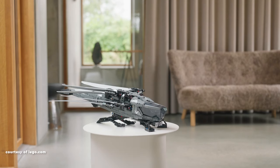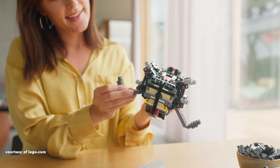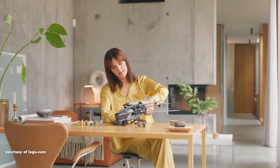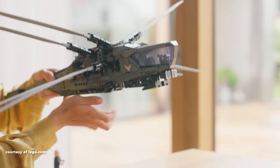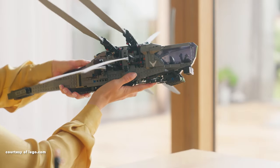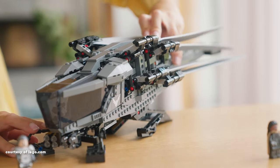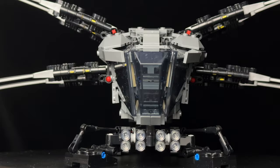Starting with the Dune Atreides Royal Ornithopter. This set, measuring an impressive 80cm or 31 inches from tip to tip, immediately captures attention. However, its design feels overly technical, with an abundance of exposed Technic elements and noticeable red and blue pins and axles, particularly around the blade system. The Ornithopter boasts various features, including retractable landing gear.